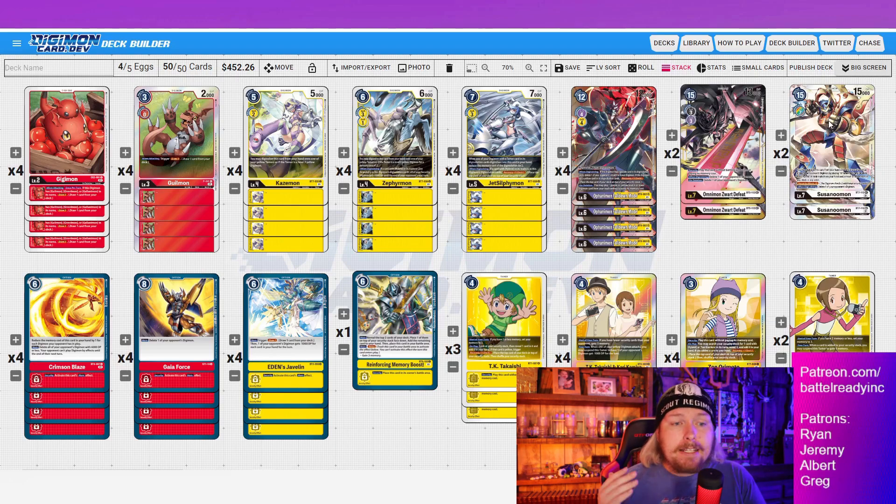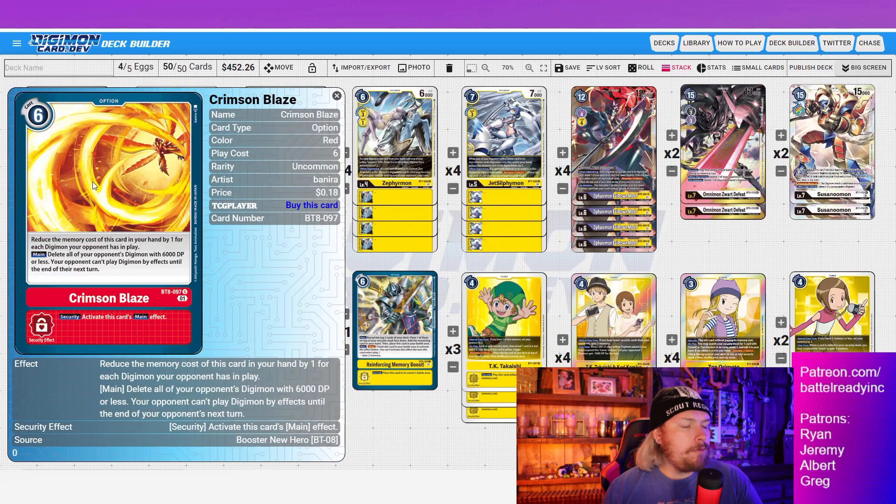Susanomon is mainly for the mirror match and any long games — it puts 10 cards from trash back into your deck so you don't deck out. One game we went through two Susanomons each and still almost decked out — that's insane. Two copies is perfect minimum. Even if it gets put in security, use your TK to grab it out. In the mirror match or against D-Reaper you're going to need both Susanomons. Crimson Blaze is super clutch and so powerful all day.